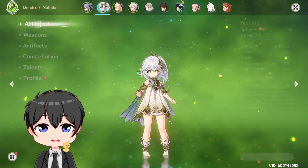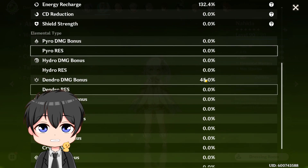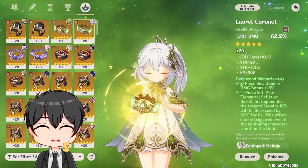She's now C1, as I recently got the C1 earlier today on stream. She's at 787 EM. Stats are 63 crit rate, 144 crit damage, 132 Energy Recharge, and 45 Dendro Damage Bonus. Here are the artifacts — Flower, Plume, Sands, Goblet, and Circlet.